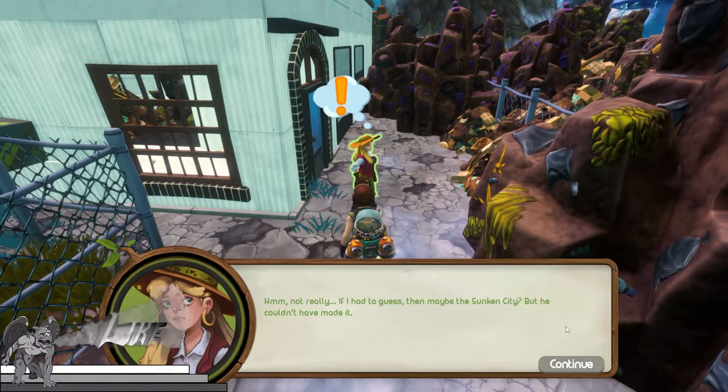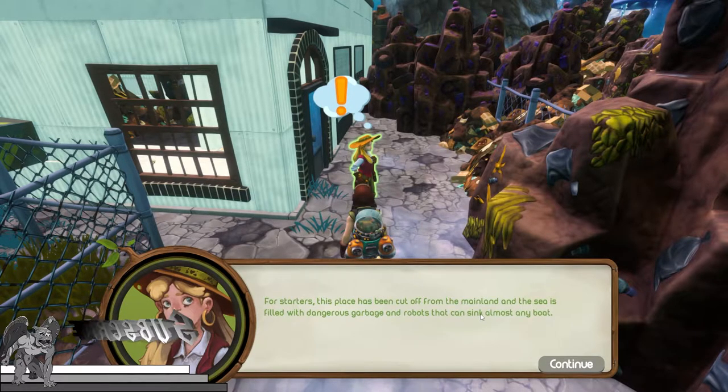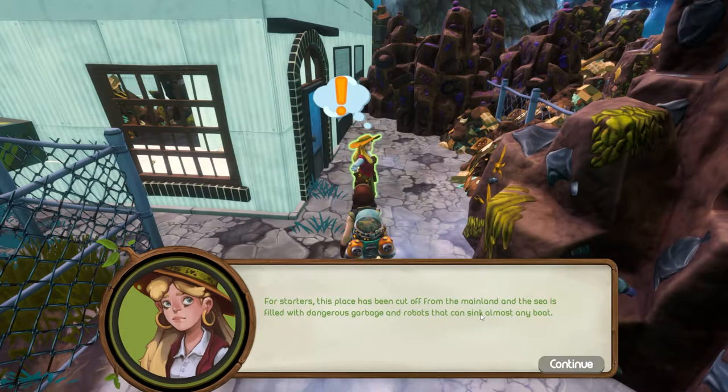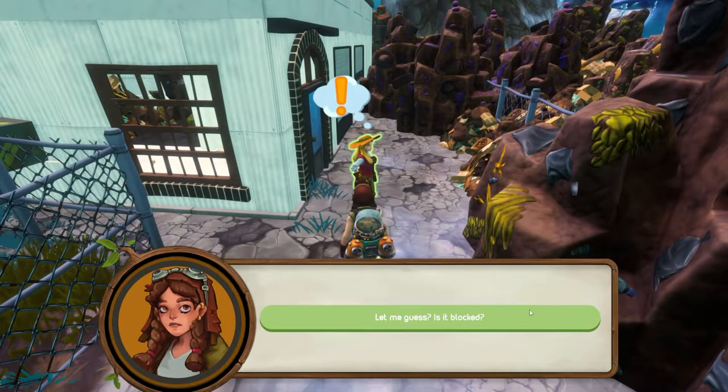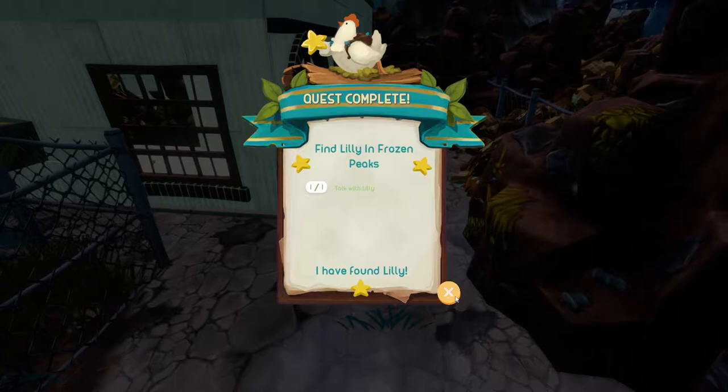'Oh well, I guess they'd both rather say they had a brother — they had a falling out many years ago. That's all I know. Ellen, do you have any idea where he could have gone?' 'Not really. If I had a guess, maybe the sunken city, but they couldn't have made it.' 'To get there, this place has been cut off from the mainland and the sea is filled with dangerous garbage robots. There might be some way to get there through the desert, but the way there — let me guess — it's blocked. Yes, by giant frozen toxins. Same ones you can see on the ice wall across the railroad.' Quest: Lily in Frozen Peaks — done.